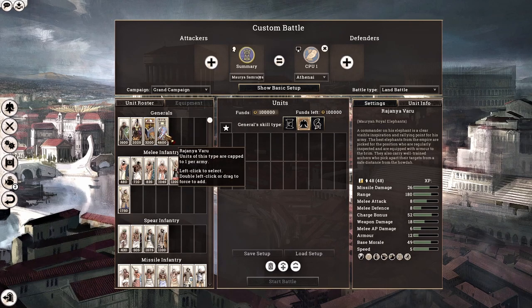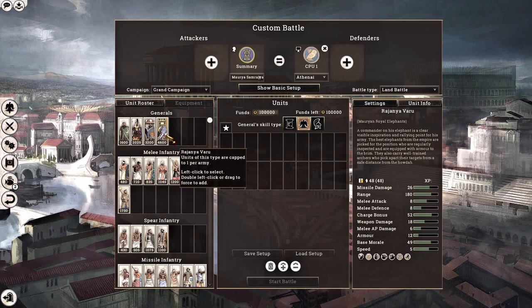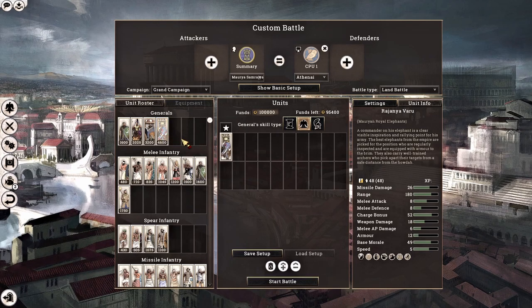Moving on to our final general option, we have the Mauryan Royal Elephants. This is my go-to, my favorite general unit. They do have a slightly slow speed of 5, but they are incredibly tough and therefore make your general extremely hard to kill. I would always recommend going for the Mauryan Royal Elephants.